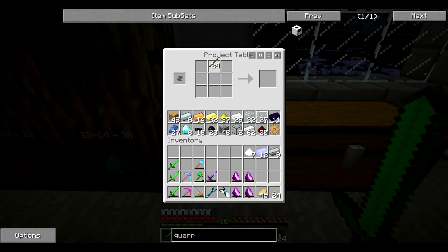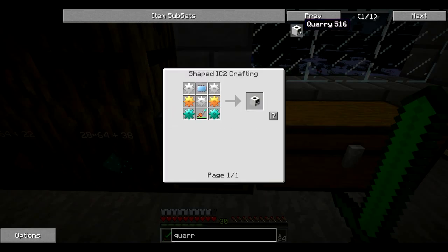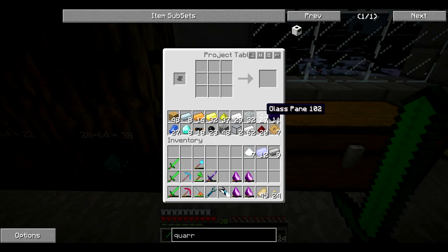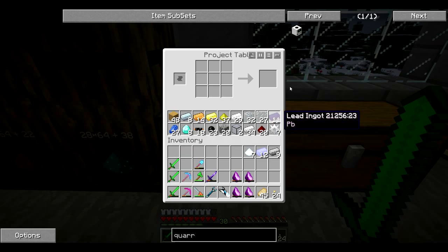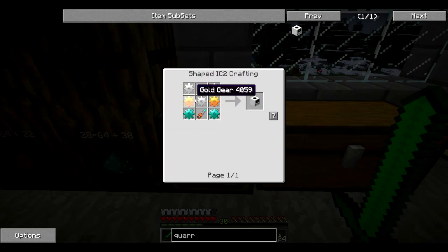Now we need to convert every single one of these into an iron gear. You put stone around the wooden gear first — because I am a dumb dumb, I almost did it wrong. So now we have seven stone gears. Now you put iron around the stone gears and you get seven iron gears.